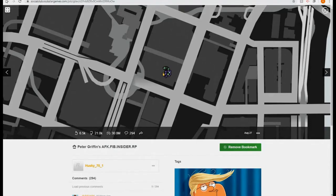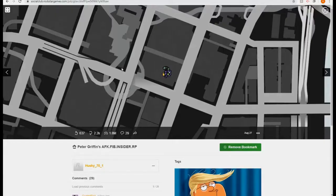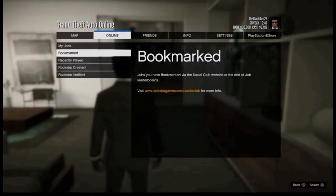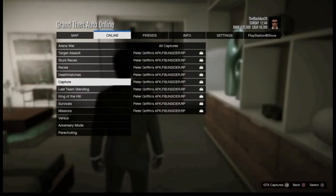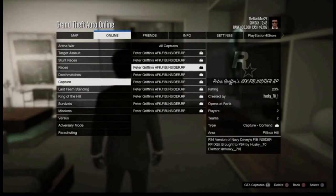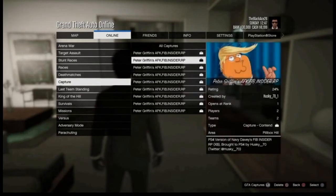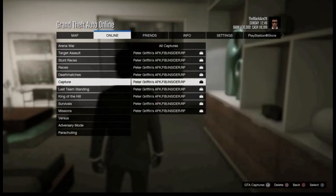After bookmarking, switch back to the PlayStation. Go to Bookmark Jobs and scroll down to Capture — that's where the Peter Griffin AFK FIB Insiders job is. You can actually put all these into a playlist, which is great if you go on vacation for a week. Just load into any of them — it doesn't really matter which one.